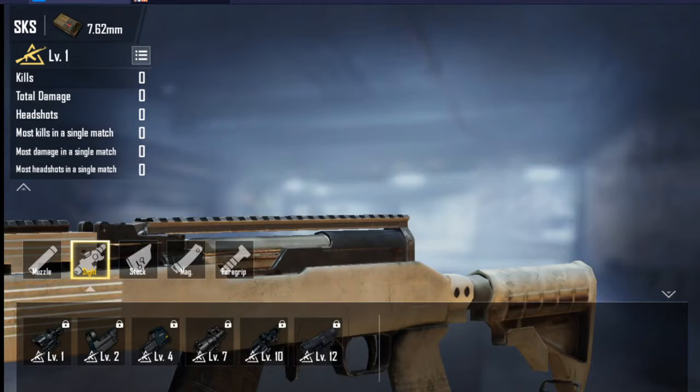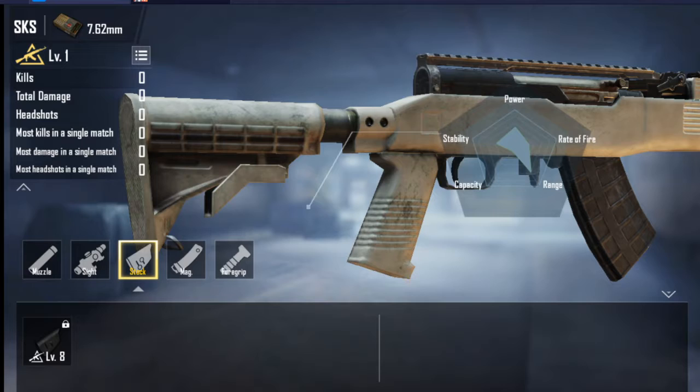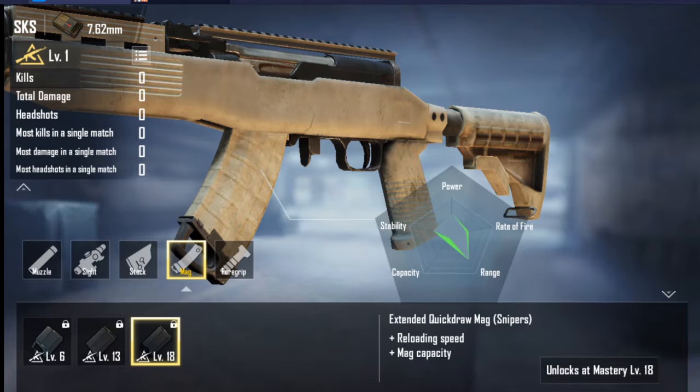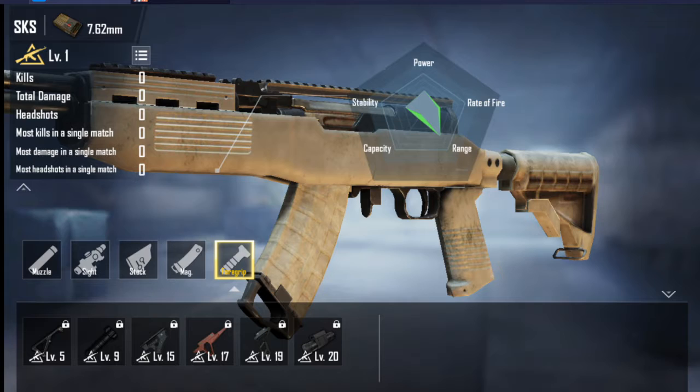Now let's look at attachments. Muzzles — all of them can be added. Sights — all of them can be added. Stock — cheek pad, which reduces recoil, can be added. Magazine — three types can be added. Sniper and foregrip — all of them can be added.